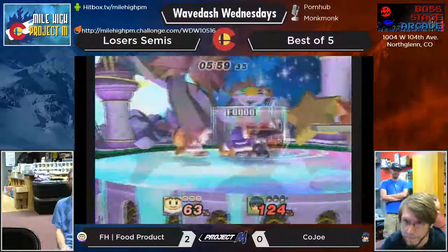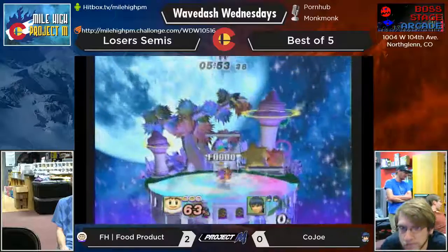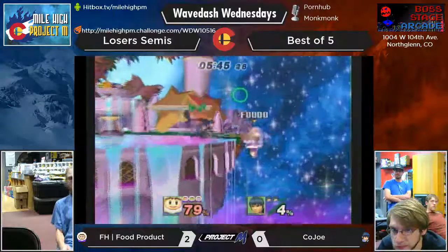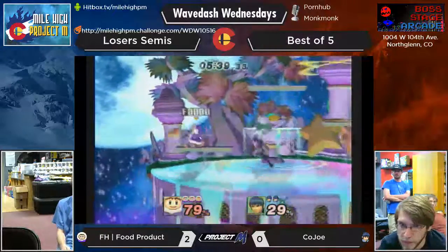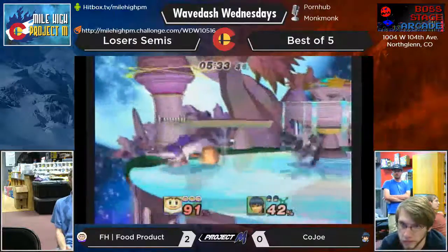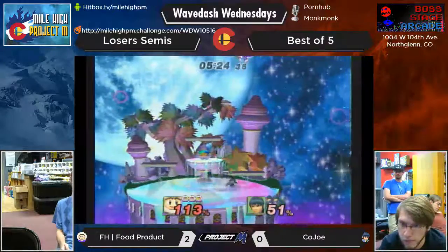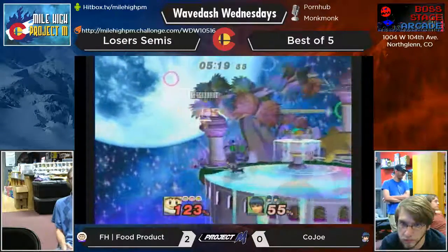I believe in Ike versus Ice Climbers — yeah, that's a good matchup honestly. You just get chain grabbed to death like every other character. I think Nair is a really good tool against them and against their shield. Space far enough and you don't get grabbed out of it. It's fast enough. Outspacing a Marth with Ice Climbers — I'm proud. On Nair with Ike against Ice Climbers — it's just a good tool, same with fair even.